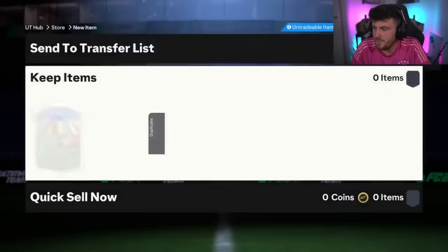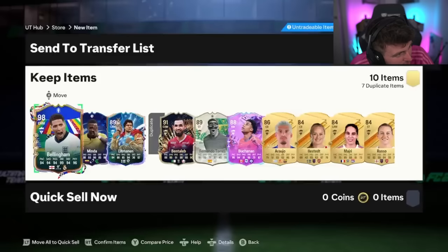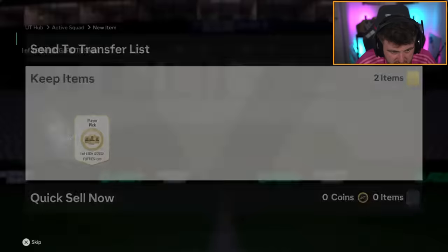He's opening 84 times 10 instead. Watch him get something good here - can you imagine? From a random 84 times 10 after not opening the store pack? That's crazy. Cheeky little Bellingham - you take that, that is hilarious. Right, we've got two more of these icon picks now.